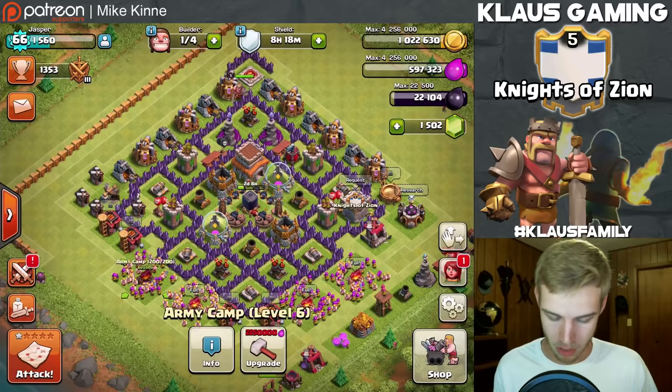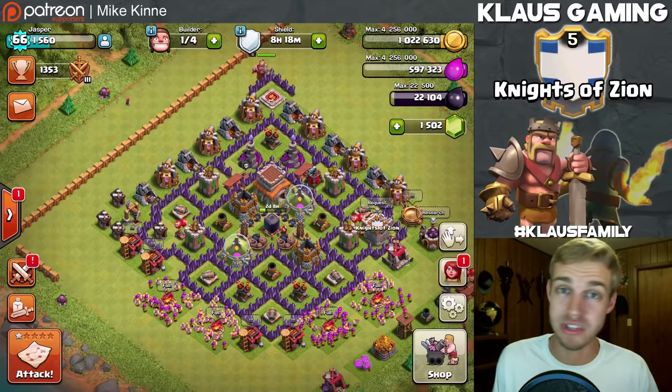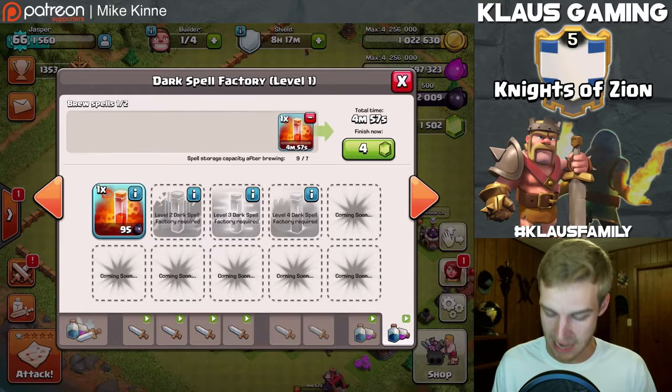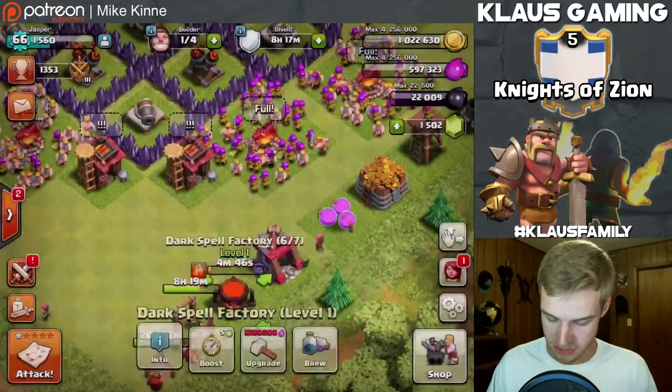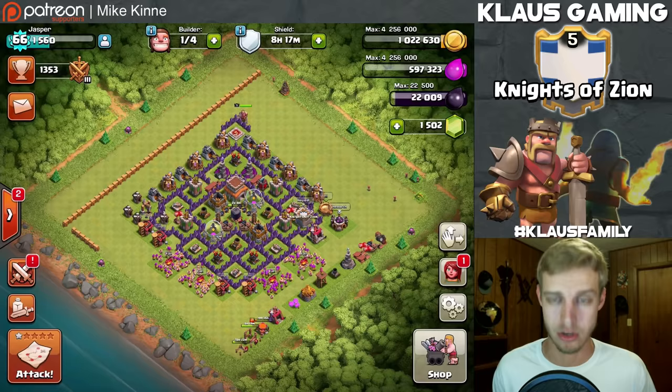I am prioritizing elixir because it's so hard to get when you're spending it on your army. A lot of the important buildings - the dark barracks, the standard barracks, all the offense buildings - take elixir, so it's really hard to farm it while using it. That's why I'm using straight-up barbarians. Now that my dark spell factory is done, I can start using poison spells. The dark spell factory also gets an upgrade - you unlock quad quake for GoVaHo, which is awesome!